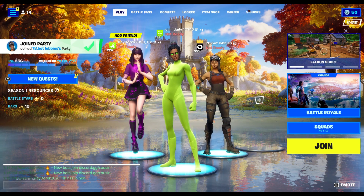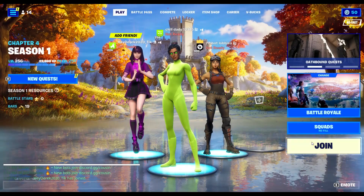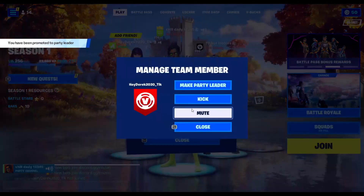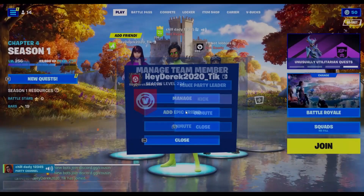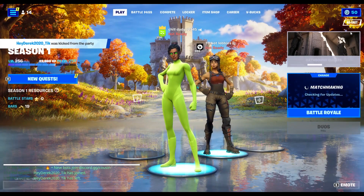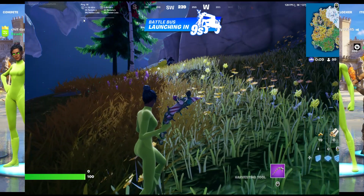Okay, it's a Renegade Raider full level account. Then you ready up and you get put in bot lobbies - perfect. I've been promoted party leader, I can kick this guy. Ready up and then you get put in bot lobbies. You're welcome guys, I'm gonna be playing a game.